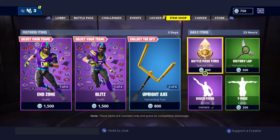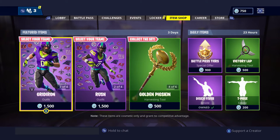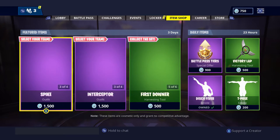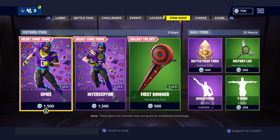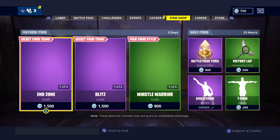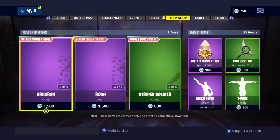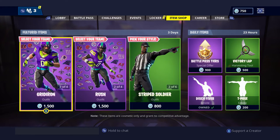That's all for this set — there's so much. It says three days now; it said 24 hours just a couple minutes ago but they changed it, so you have some time to buy. They are 1500 V-Bucks each, which is not bad, but I won't be getting them since I'm not really a football fan — though if I had to pick a team it would be the 49ers.